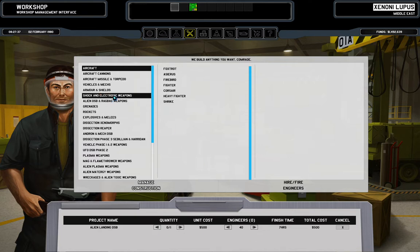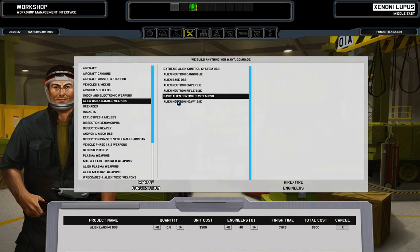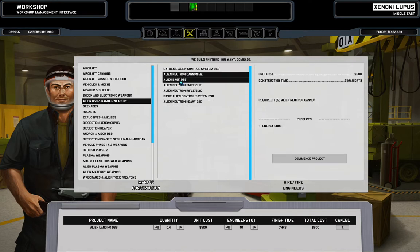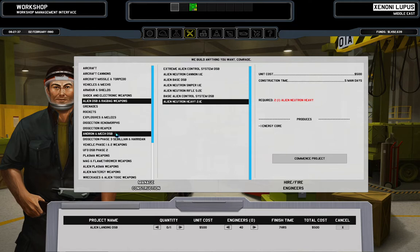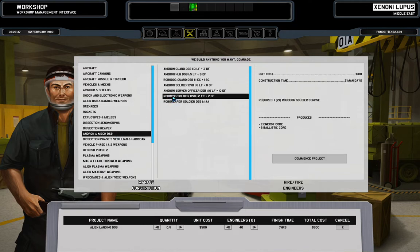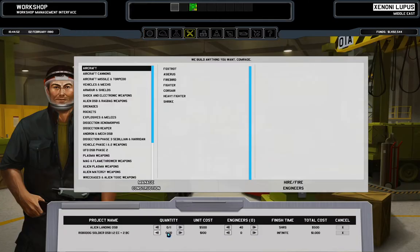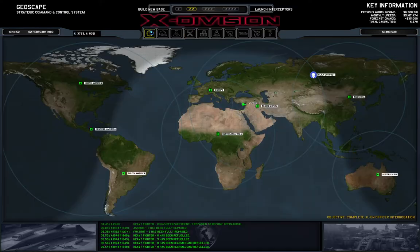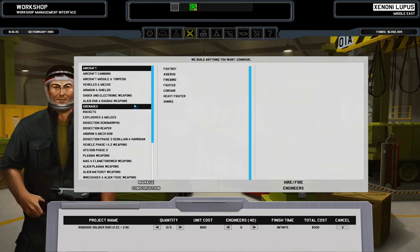We can produce the shotgun — three energy cores needed, so we need to disassemble something. Looking mostly at Andron and Mech units, because robot dogs bring so many cores. We can do like ten of them and then see how weapons production works. Even five would be enough for now. For new weaponry — yeah, there's the ship done. Looking at more Corsairs: Central America needs more Corsairs, and Northern Africa definitely needs more Corsairs, but we also need more hangars.